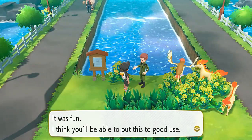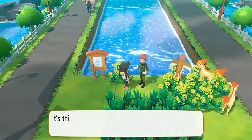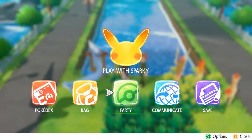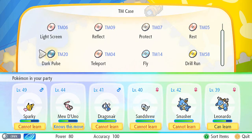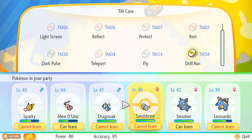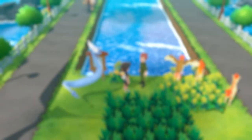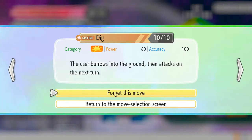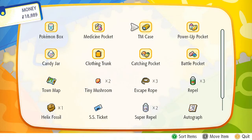After defeating him he gives us TM58 Drill Run - it's a drill move with a higher chance of scoring a critical hit. Let's see if I can teach that to a specific Pokemon. Drill Run is a physical move. Sandshrew cannot learn it, but Smasher can. Let's see if we can replace another move - it has Dig. Less accuracy, so I'm going to switch it out since I already have other Pokemon with Dig. Eventually I'll teach somebody Earthquake. And there we go - Drill Run has been learned.